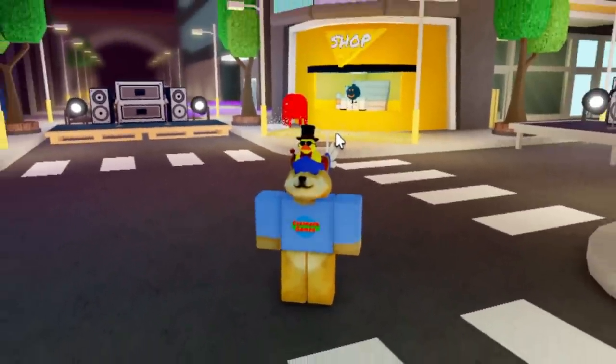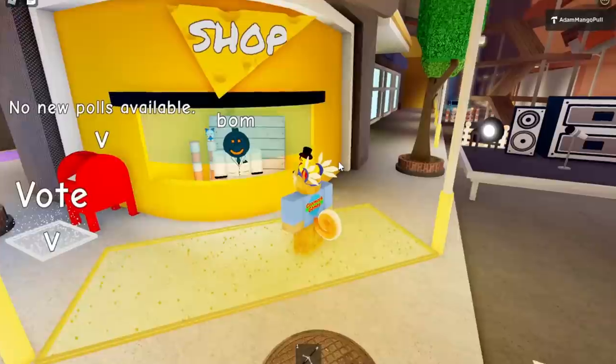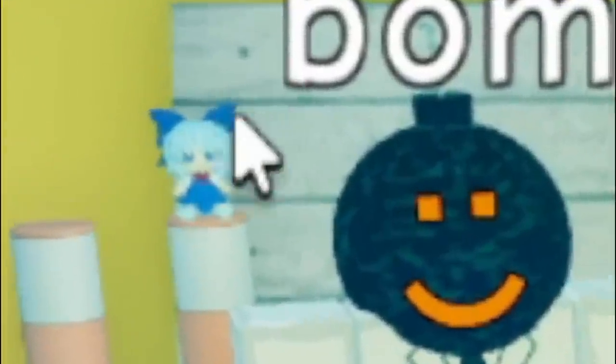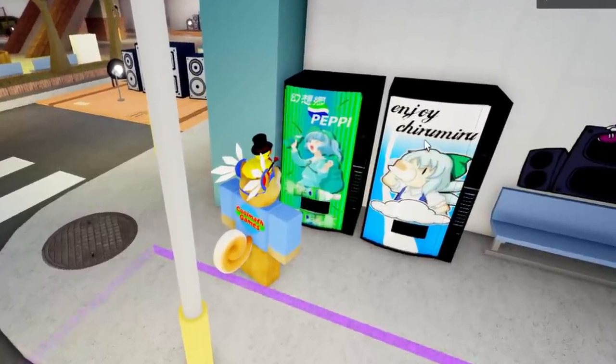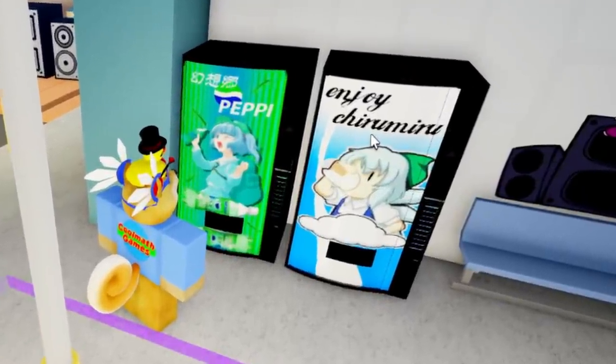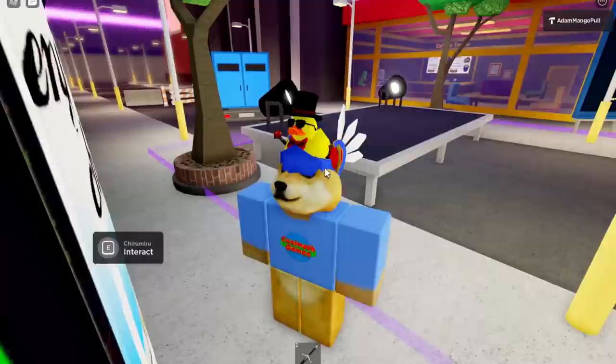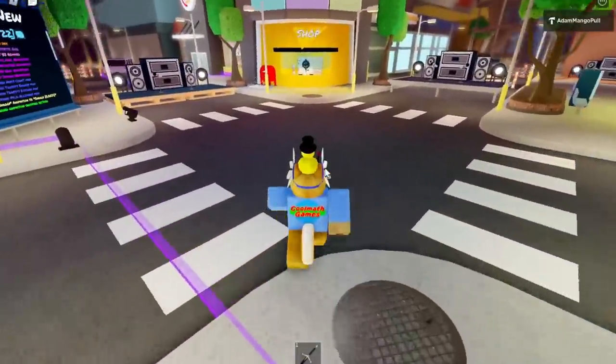Moving on to the second Funky Friday map, we have a lot more secrets. The first big secret is that Balm got a completely new outfit change, and there's a model of Cerno that randomly appeared. The second Peppy machine completely disappeared and was replaced by the Chiramaru machine. A cool thing about this machine is that when it first got added to the game it would give you a secret animation when you first use it — I don't know if it still does but it'd be pretty cool if it does.